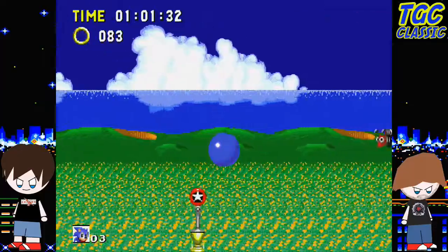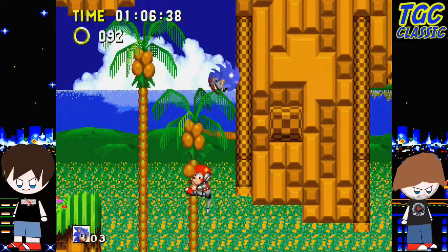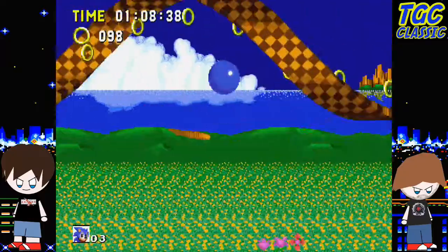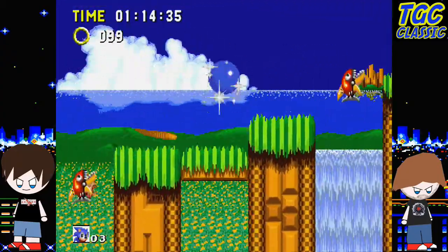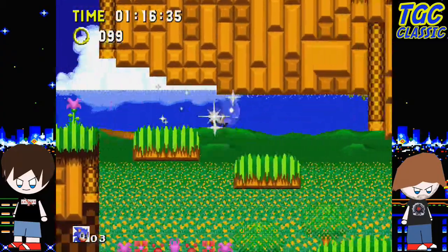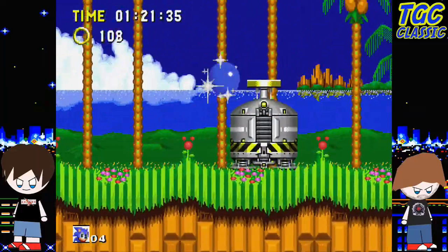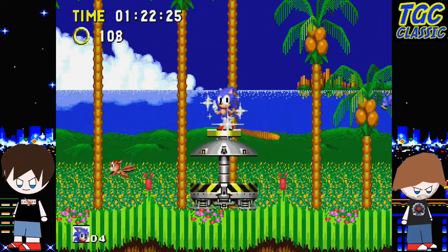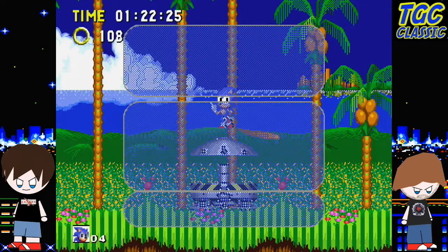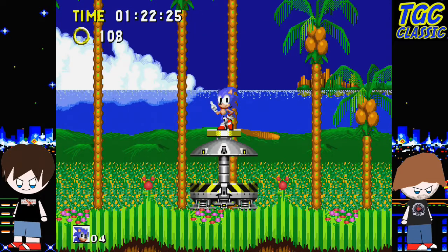Knuckles is in it now, we know that. I think that title card — the Emerald Hill in the Sonic Adventure style — I believe that's new, I don't think that was in last year. I'm pretty sure that's new. That's definitely new. That's cool. Went away a little bit too quickly though.